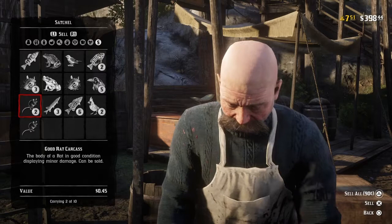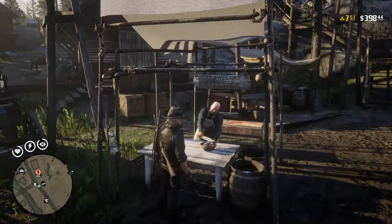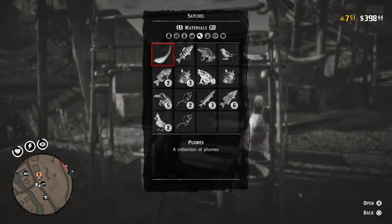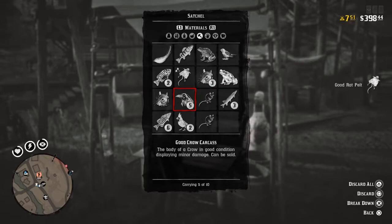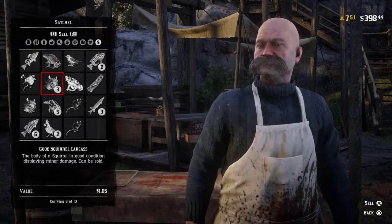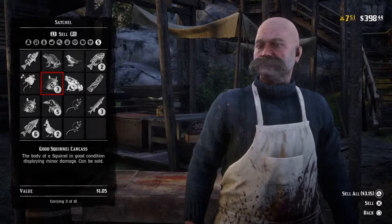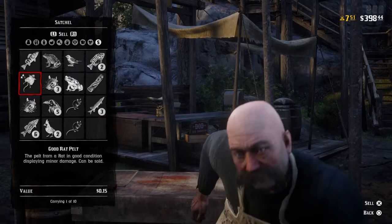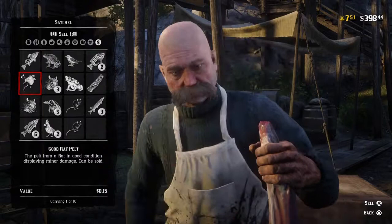So on a good squirrel: the tail is worth $0.10, the skin $0.45 — making $0.55 — and the stringy meat $0.25, so we're looking at $0.80 total. We would have lost $0.25, which we just did. So you don't want to break down good squirrels, let alone perfect ones. Moving on to rats: a good rat carcass is $0.45 and a perfect rat is $0.75. Breaking down a good rat gives only a rat pelt at $0.15 and stringy meat at $0.25, so that's $0.40 — we lost $0.05. You would lose even more on a perfect rat.